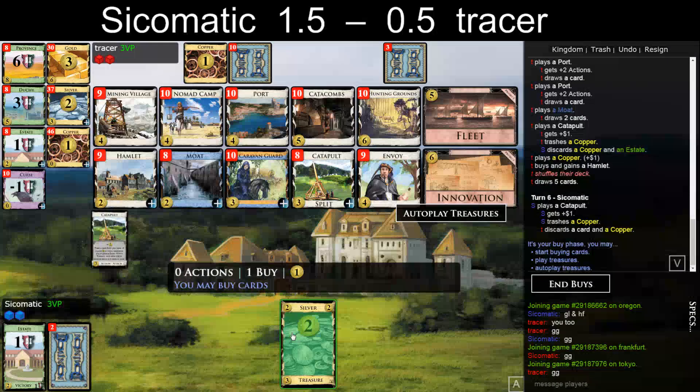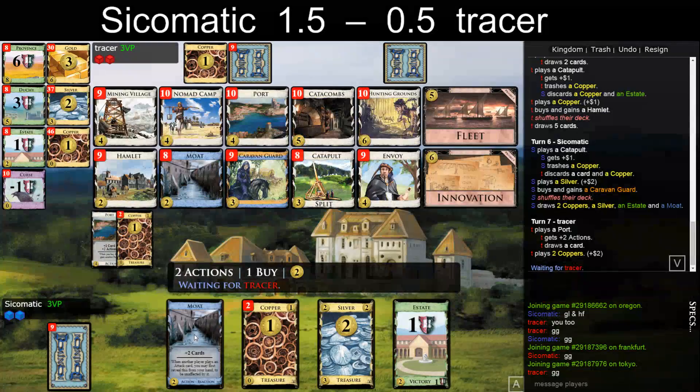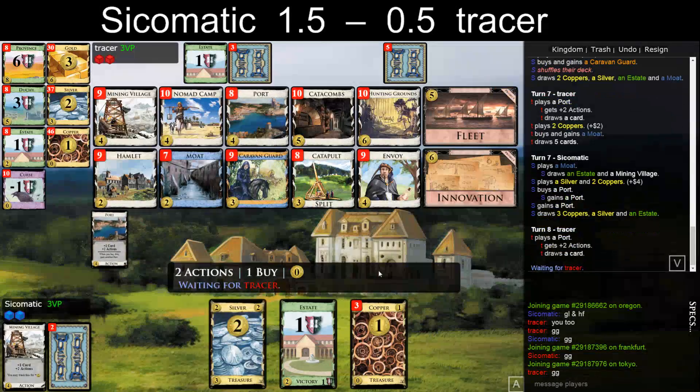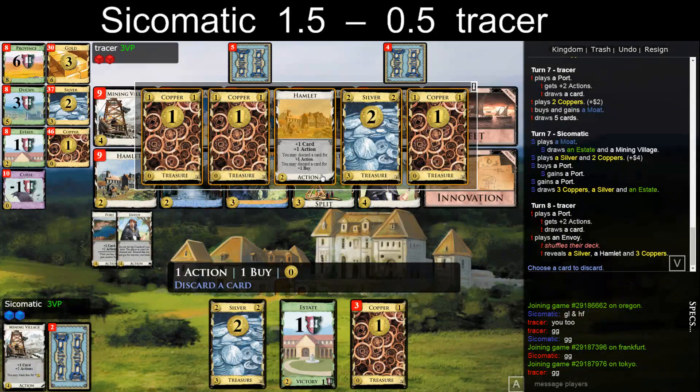If you play the Catapult, he gets to see if I react or not. That's right — trashing Copper there. I have two Silvers, I think I'm fine with that. Let's take a Caravan Guard. Do I play that Mode? I think I do — that's decent. Let's buy a Port and gain a Port. If I get attacked, do I take Hamlet or do I take Silver? Probably take Hamlet.